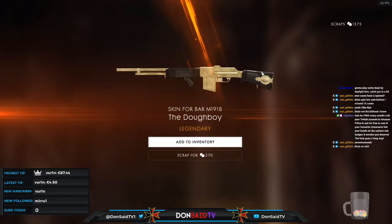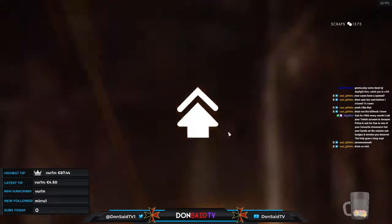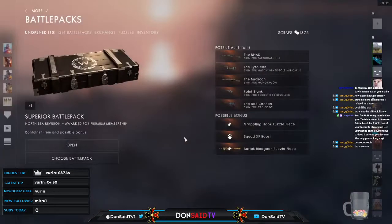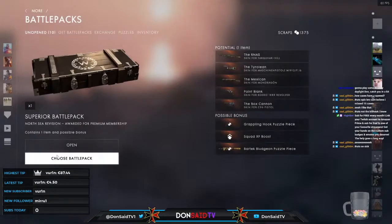It looks sick — the black style, not sure if it's leather over the wood or actually ash wood itself. Very detailed design along the box magazine, barrel, receiver, and a partial cheek rest too. Into the inventory — and another squad XP boost. Going to be scrapping a number of these for sure.